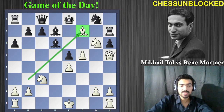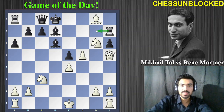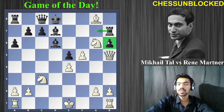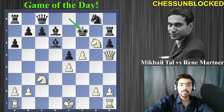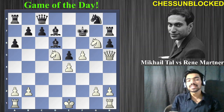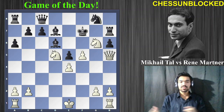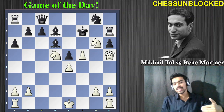After bishop to f7, if the king moves, White simply takes another piece on g8. The rook on h7 is kind of trapped — if it goes to g7, White just moves the bishop back and captures the h6 pawn, winning a lot of material. So Black's only real option is to take the bishop and hope for some defense. Tal plays knight to d5, always bringing more attackers in — attacking with five or six pieces is absolutely deadly.